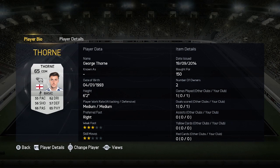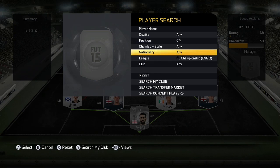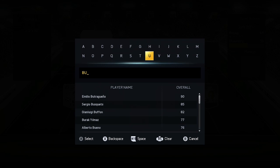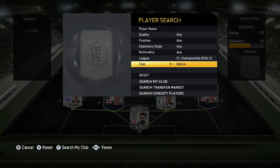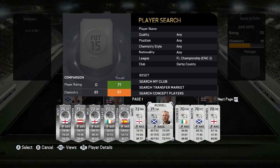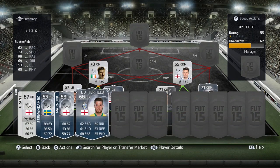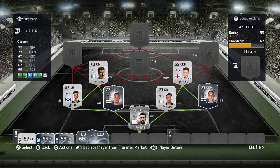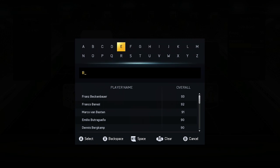In midfield, George Thorne is a 100% starter when fit — the difference he makes is absolutely incredible. Going next to him, I'm not sure who it'll be. For now I'll say Butterfield, with Hendrick also an option. Hughes is out injured until February or March, so we need another centre mid — maybe Johnson as well. It's better to have the depth, and the competition in that midfield position is going to be really competitive.